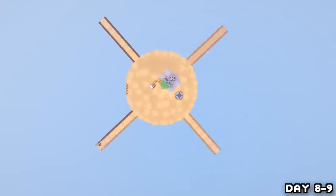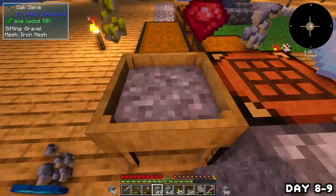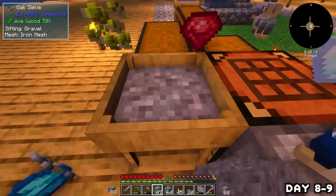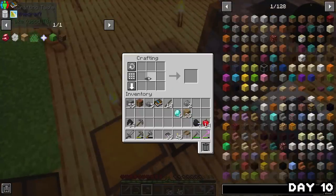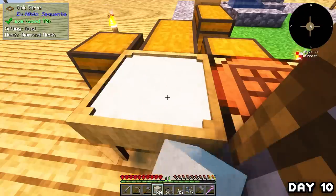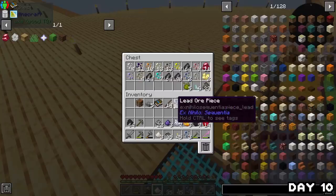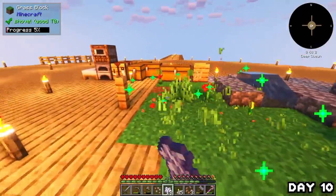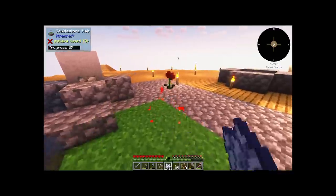I finished everything off and spent the night sieving through more gravel in search of diamonds so I could make a diamond mesh to find better items. By the morning of day 10 I had enough diamonds to craft the mesh, used my remaining gravel on it along with some dust, and got to smelting all the goodies gathered from previous sieving sessions. I also grew and broke some grass in search of cactus seeds to get more dirt — I'll explain that later.